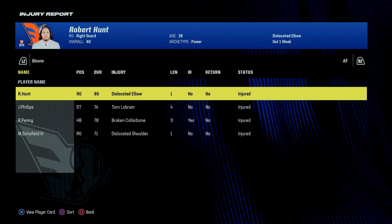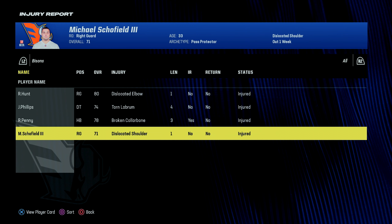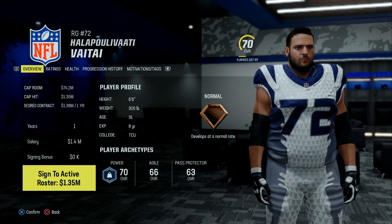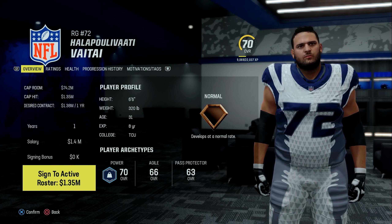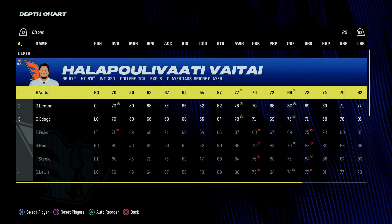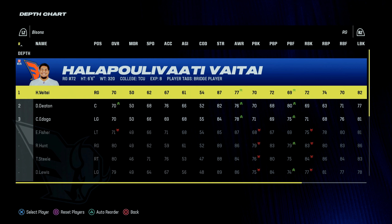We did suffer one injury in weekly training — right guard Michael Schofield — so our backup center Dawson Deaton was going to start at right guard. But I actually can't go into the game because I have no right guards on the roster, which means I have to go sign someone. The right guard I've decided to bring in is going to be Vitae — Big V is headed to Oklahoma City — so instead of Dawson Deaton, we will be starting Vitae.